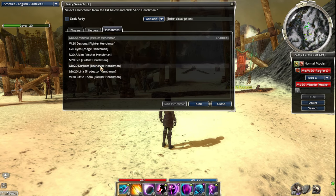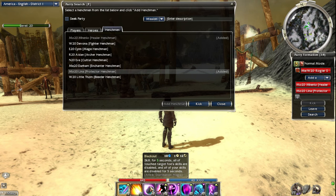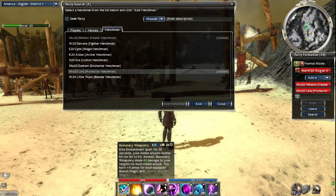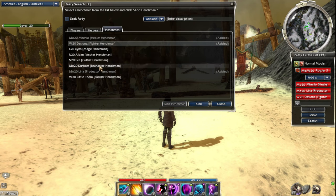I'm going to be running the Illusionary Weaponry build again. I've had this idea I've been kicking around - running the Blackout skill since it's a touch skill and we're going to be melee. I think once we get off Illusionary Weaponry we can use Blackout and just kind of auto attack them to death.